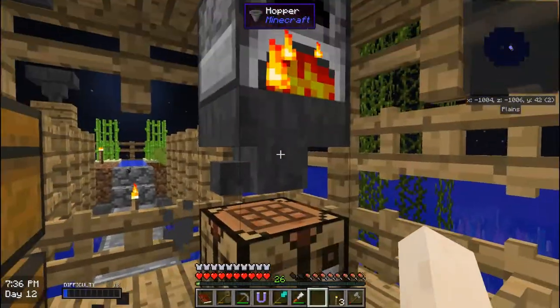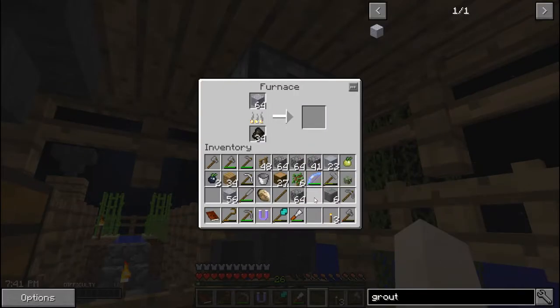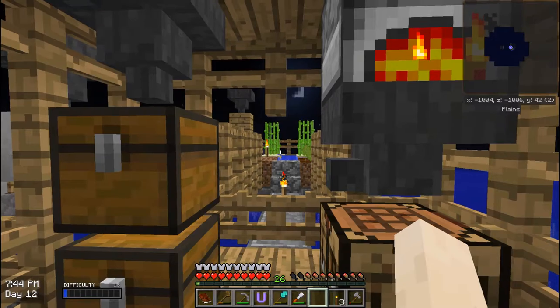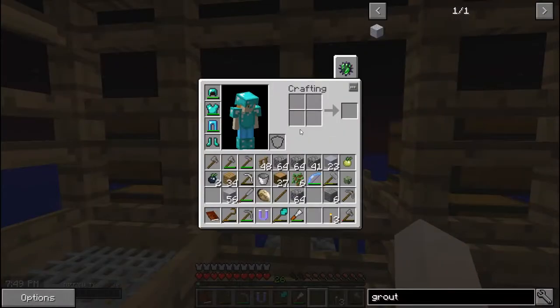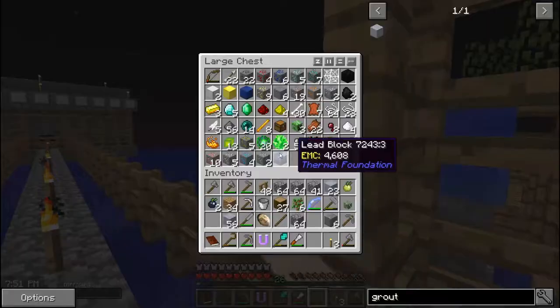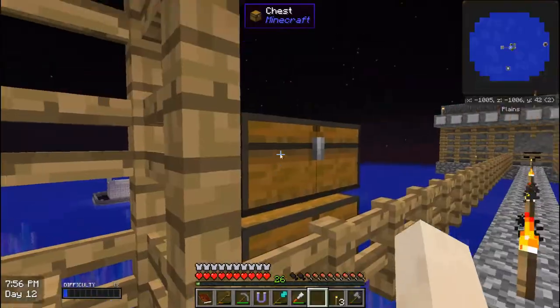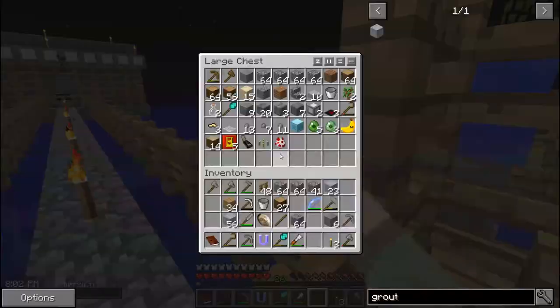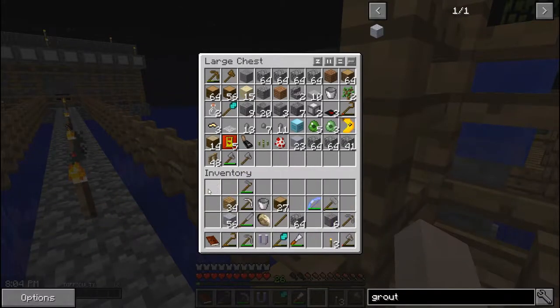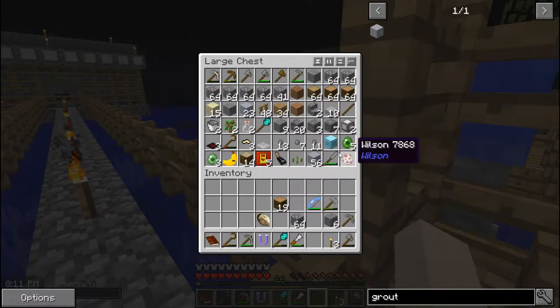So I already have 28 charcoals — I should be good to create all of my grout that I need into seared brick. Let's do a little bit of dumping. I'm going to dump the food, the bush, and the saplings in here. I'll use this one as my dumping ground for the rest. It's already full.